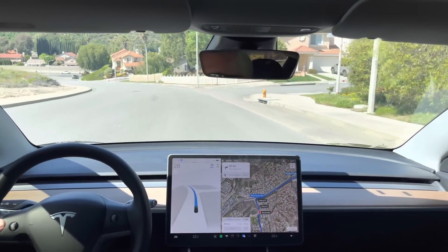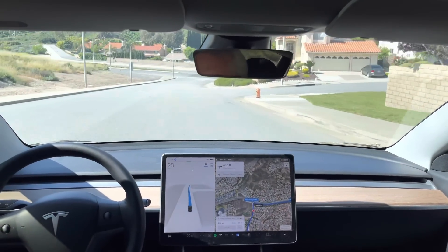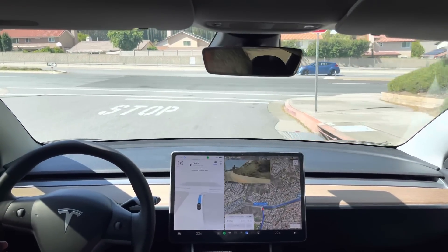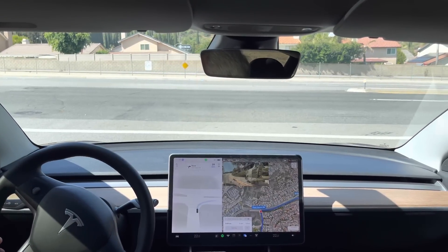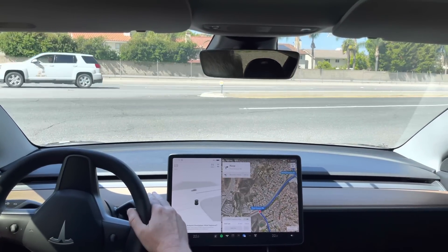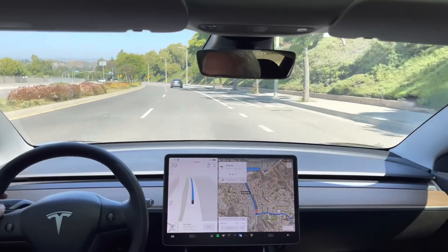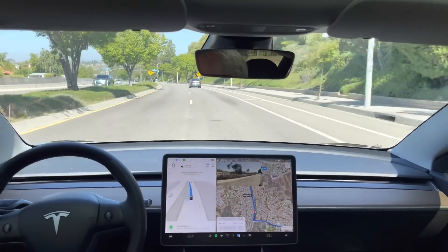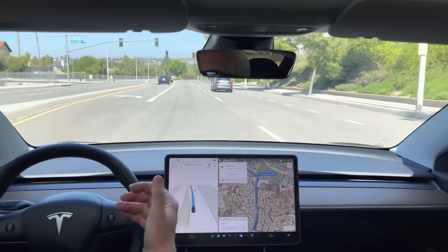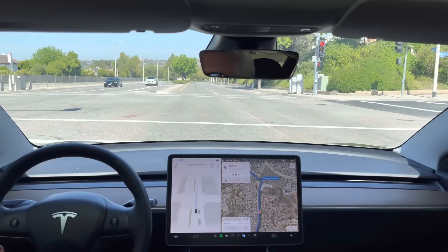Turning right onto Plum Canyon Road. It's all clear from the left, but a car is coming — it's probably going to cut this car off, so I'm intervening out of an abundance of caution. I disengaged due to a car at high speed coming from the left. The car doesn't accelerate very fast. If I knew reliably that it would pull out and go, I would have let that happen, but I didn't want to risk anything.